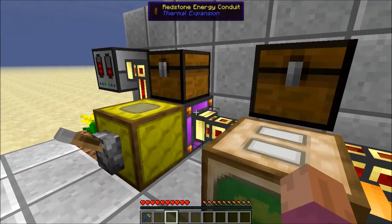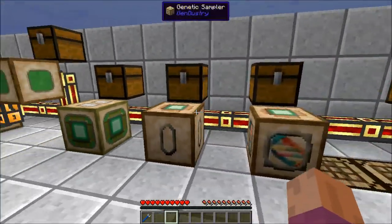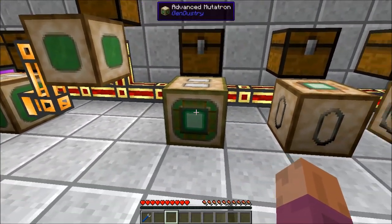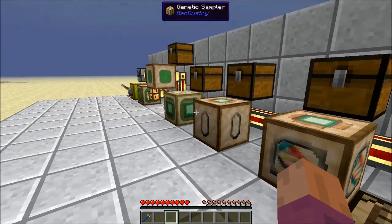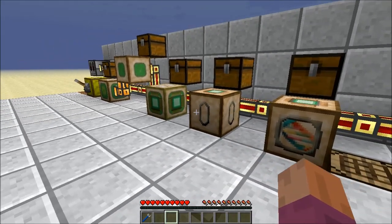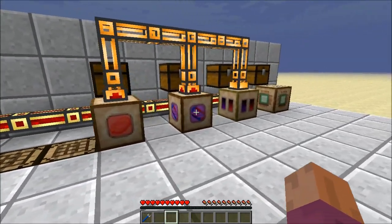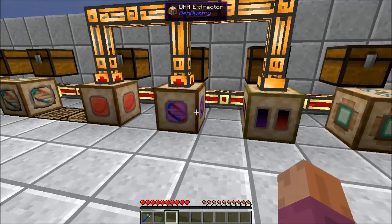I've got my power going from the Creative Energy Cell, coming down here and powering all these machines. Those are all the machines we talked about last time: the Industrial Apiary, the Mutatron, the Mediogen Producer, the Events Mutatron, Genetic Sampler, and the Genetic Imprinter. If you have any questions about these, you can refer to my previous mod spotlight. We're talking about these new four machines — these are the focus of the new version.